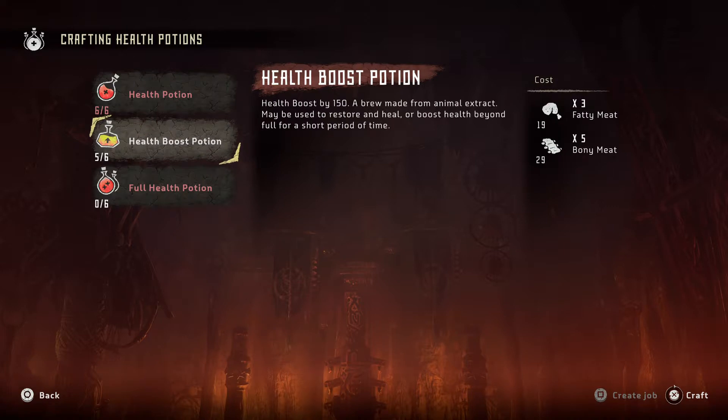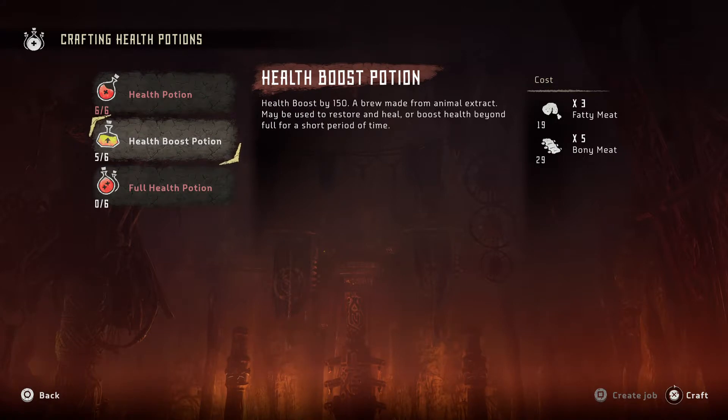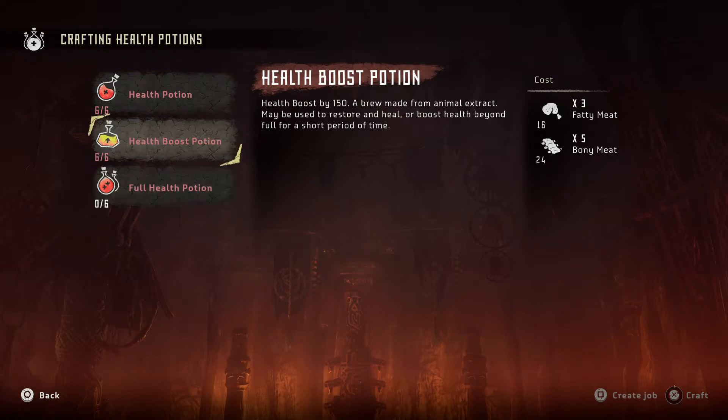I did not know that. I thought you could only buy them from the market, which I refused to do on principle. But yeah, you can even craft your own health boost potion. It's as easy as that — you just have the ingredients, press the button, and bada bing bada boom, you have the potions. I think it's kind of funny that I never realized this; it would have made some fights so much easier.